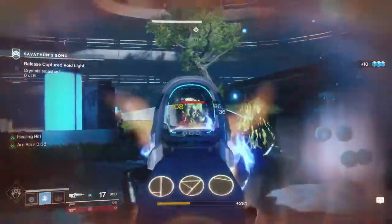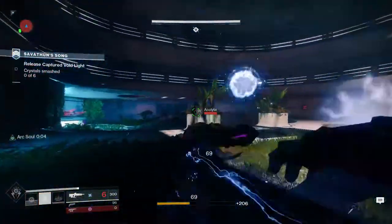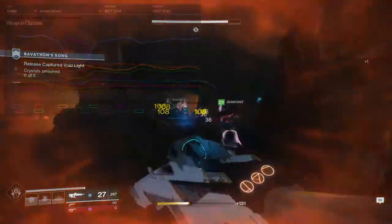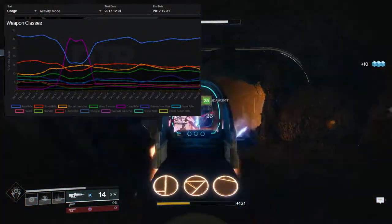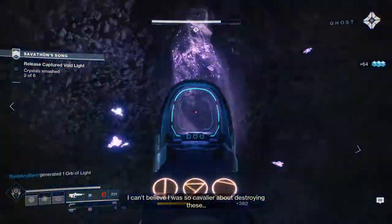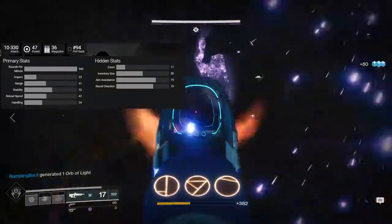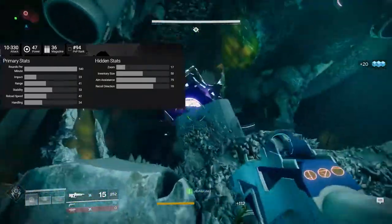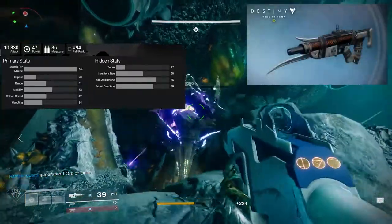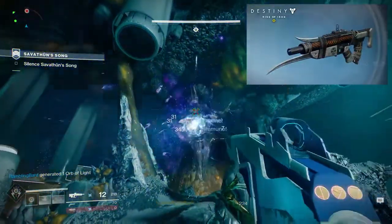I really wanted to review this gun first because it's relatively low key in the Destiny community, with a number 94 PvP ranking as of right now. Keep in mind that's with pulse rifles already being one of the least used gun archetypes. Darkest Before really stands out because it's Destiny 2's first pulse rifle in the highest rate of fire archetype at 540 RPM, in addition to having the perk Full Auto, which will surely bring back memories of using a god-rolled Clever Dragon from Destiny 1.